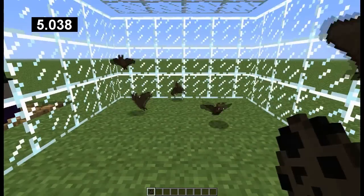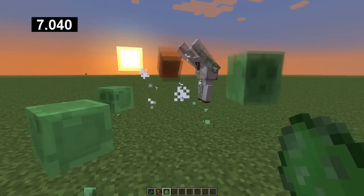Witches are added and spawn in huts and swamps, bats which don't do much yet, golems now hit magma cubes, slimes and creepers.